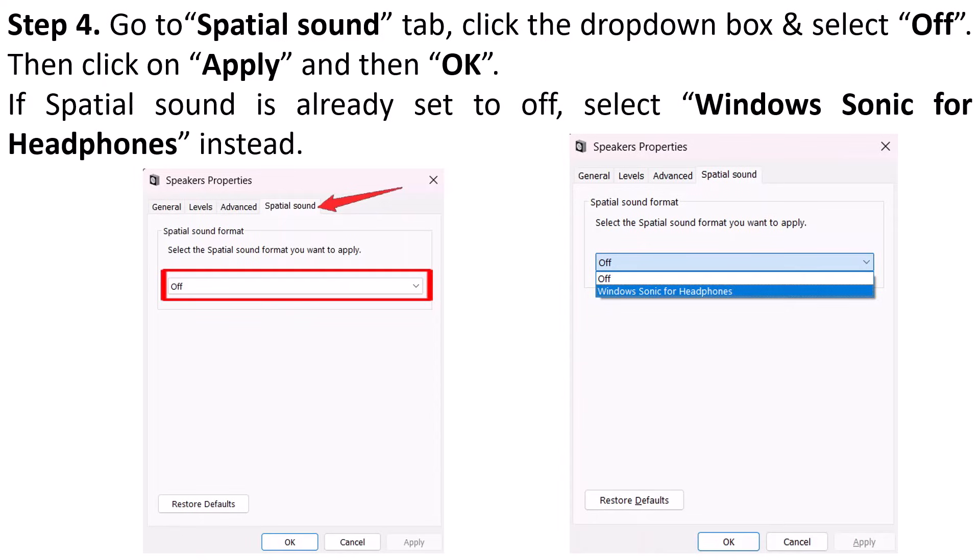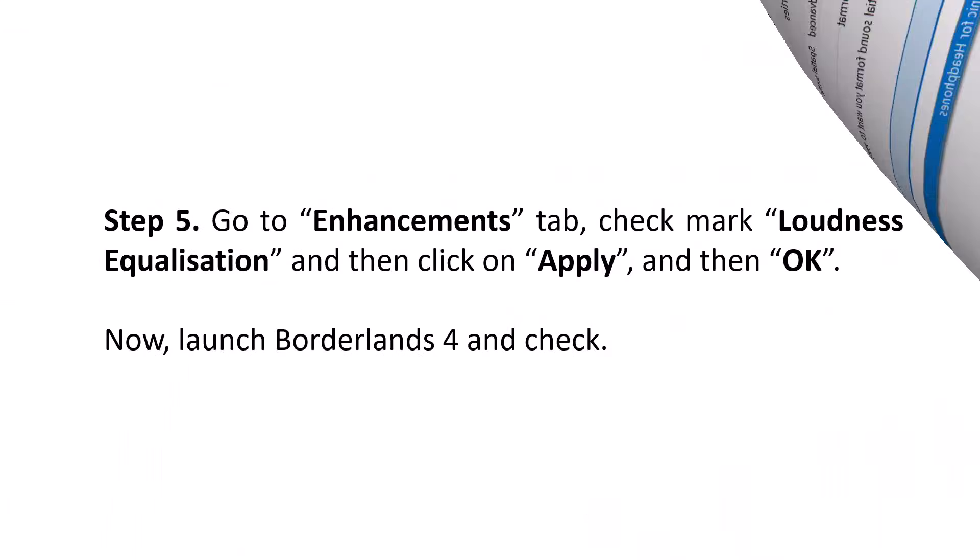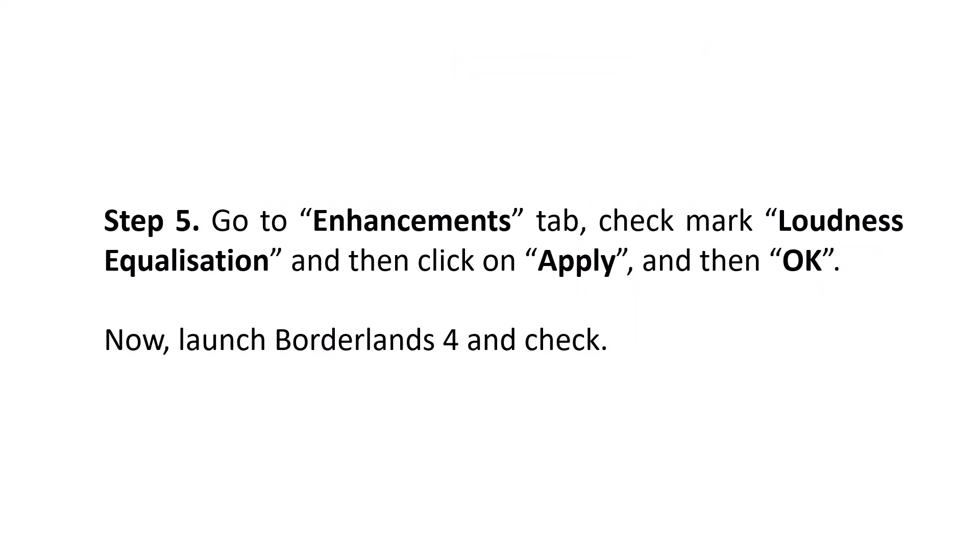Select Off in the dropdown, then click Apply and then OK. If Spatial Sound is already set to Off, select Windows Sonic for Headphones instead. Then go to the Enhancements tab, check Loudness Equalization, and then click Apply and then OK. Now you can launch Borderlands 4 and check if your problem is solved.